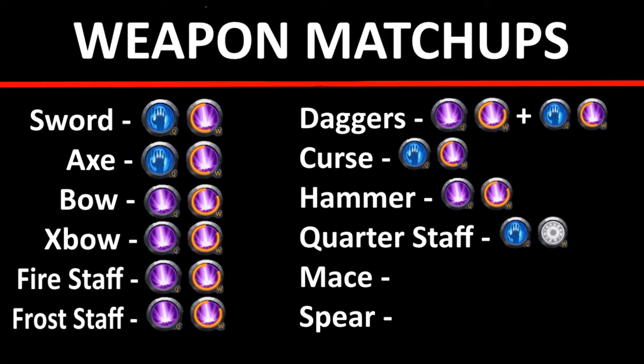For quarterstaff — energy bolt with cleanse. Interrupt their stuns with cleanse, use energy bolt, and you'll just out-DPS them. There's really no quarterstaff other than a demon cape grail seeker combo that will out-DPS you with just energy bolts. As long as you run cleric hood and sterling cape with cleanse built in, you won't get one-shotted by the grail seeker. Any other quarterstaff should be easy — just energy bolt, aggressive caster, win the DPS race, and use cleanse for kiting or chasing and to cleanse their stuns.